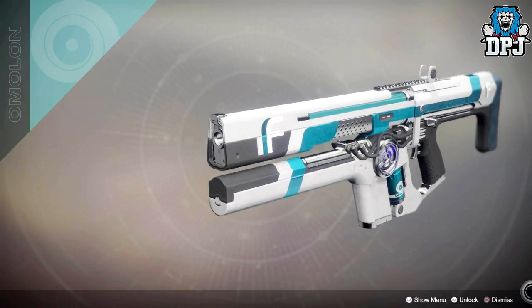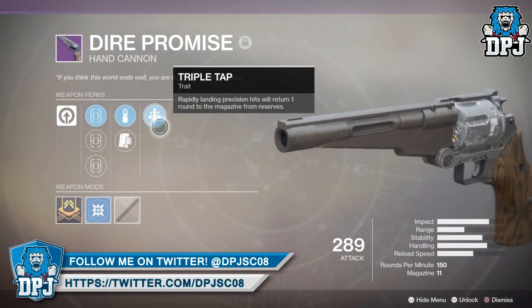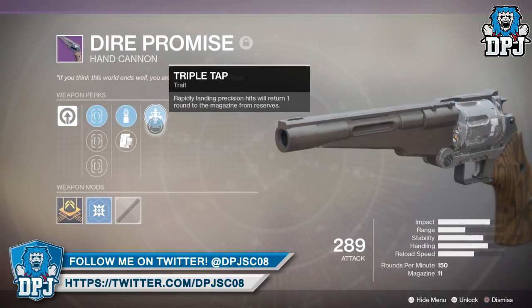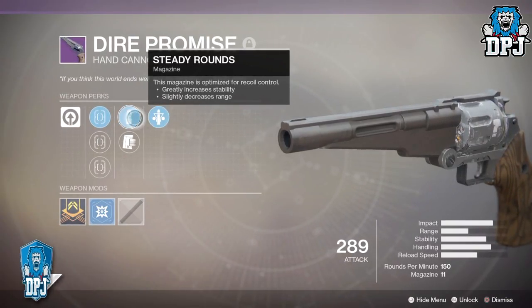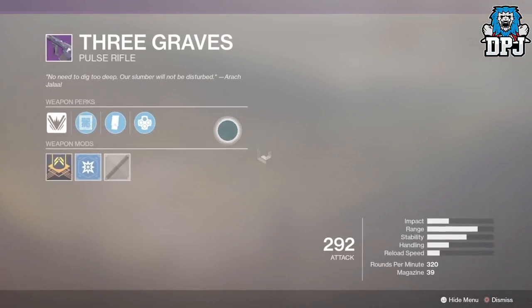It just looks so good, and in those different shaders — I don't think I've seen a better looking weapon yet. On screen now we see the Dire Promise, which is a Dead Orbit piece. On this we have triple tap, steady rounds and appended mag. I honestly ain't a HC kind of person, but this does look quite decent. We also have this Dead Orbit scout called The Three Graves.